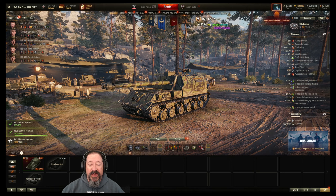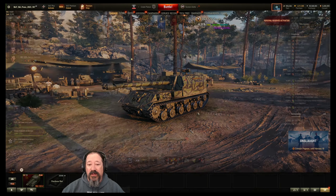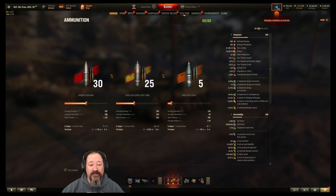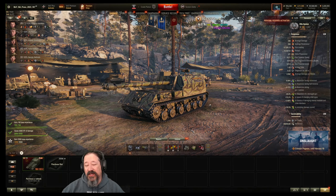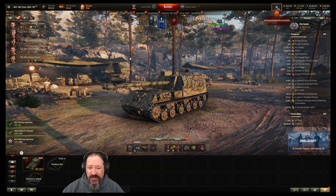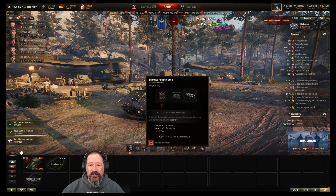First, let's go over some quick stats. 390 average damage, 258 pen on AP, 300 on gold, and 68 on HE. Our rate of fire is 7 seconds on the reload with 18 seconds for a full reload — and that's with vents, optics, and the Commander's Vision System, or Improved Aiming Class.